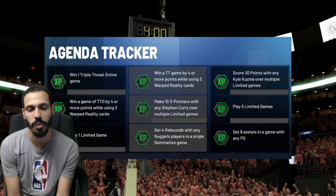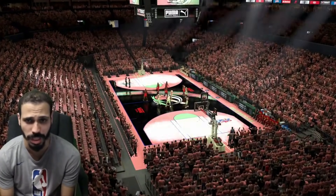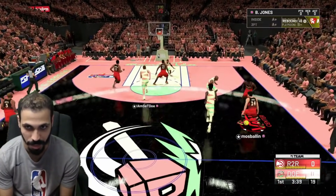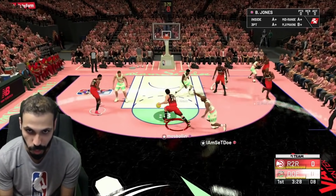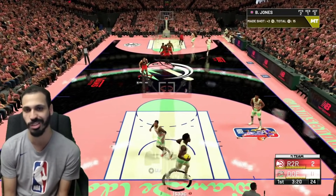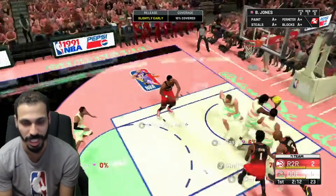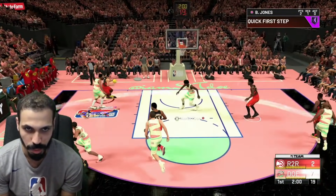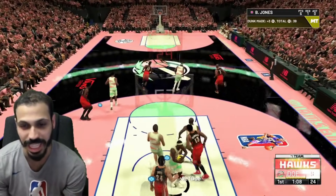We're entering our first limited game with Bobby Jones. Nice court — let's go. Bobby actually stopped that play on defense. His movement is interesting, I just can't dribble well. First play — first dunk, nice and easy. I didn't want to play unlimited because that's my rags to riches lineup and I didn't want to ruin my record there.